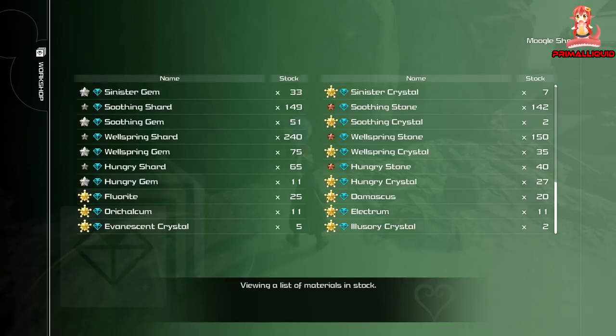Now on to the really irritating ones. The hungry shard is something you'll probably unlock in the shop just by playing casually, but if you need to farm it, go to battle gate number three. The hungry stone — again you'll more than likely unlock this in the shop normally, but if you need to farm it, do battle gate number six.